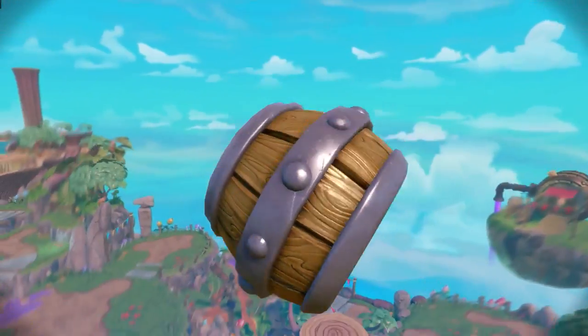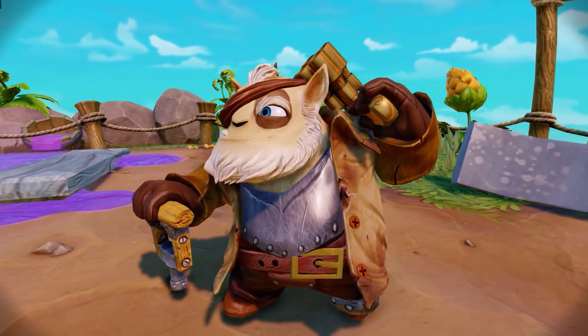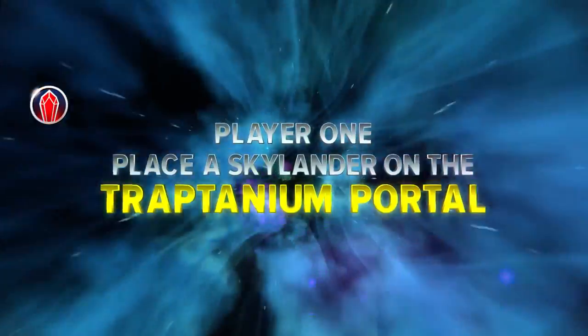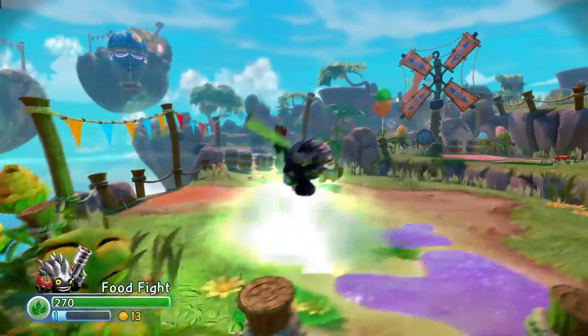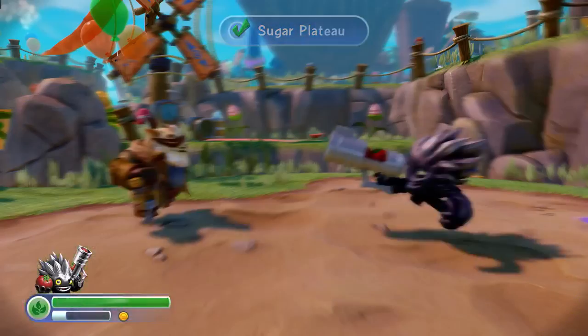It looks like the Gulper is causing havoc in Soda Springs. We're going to start this level off by bringing in Dark Food Fight and check out what's going on with Buzz.